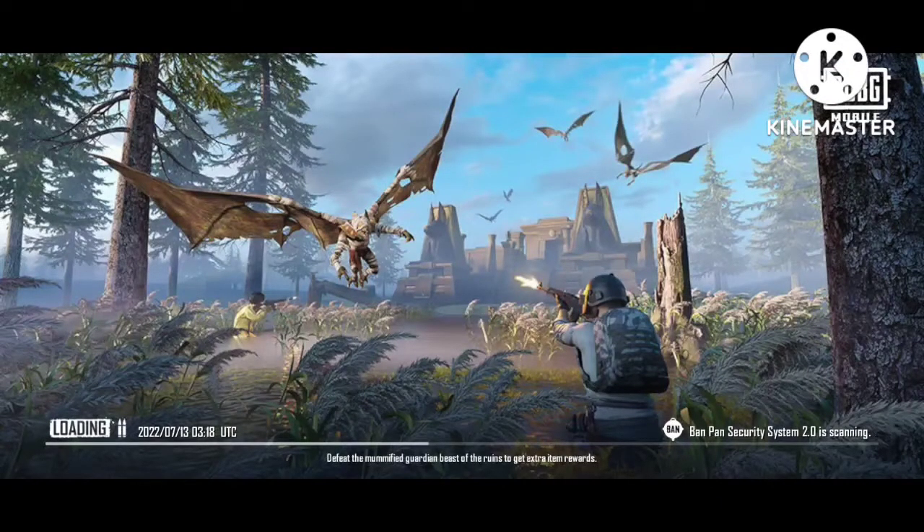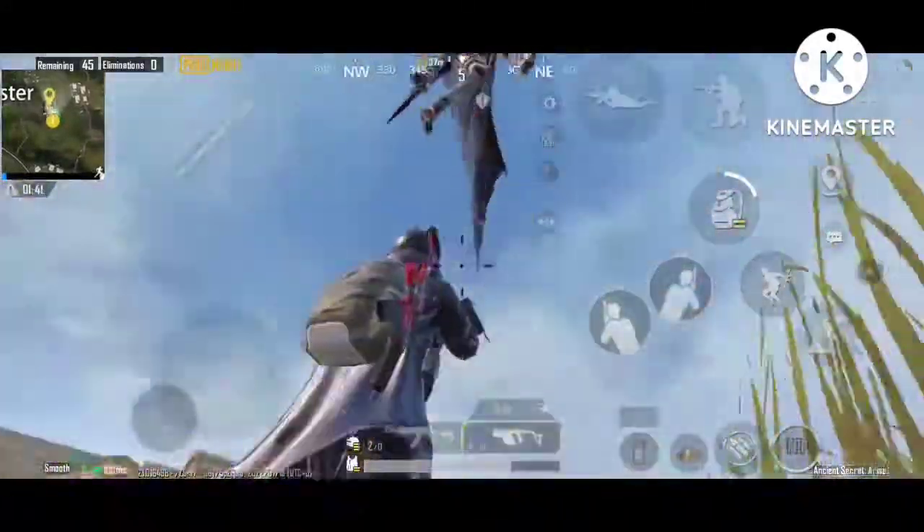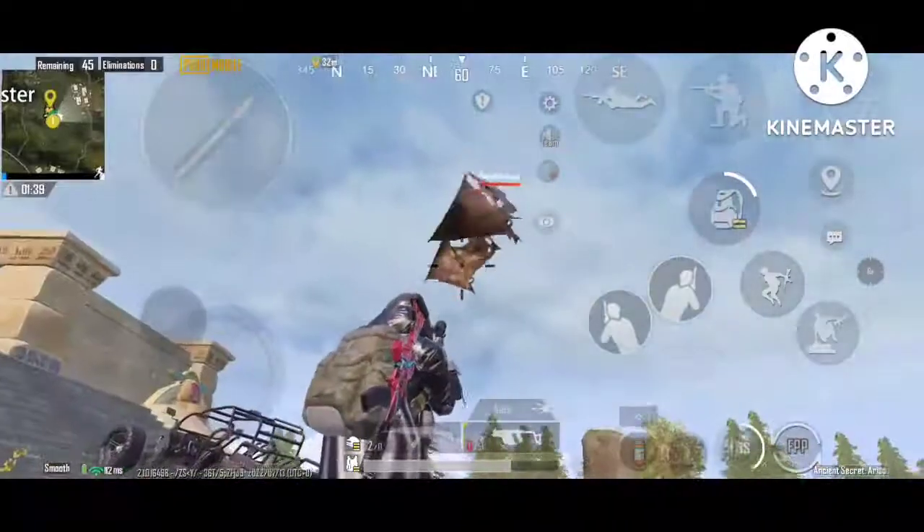The unique feature on Livik is the flying enemies at the ruined locations, and it's only at this specific location here.